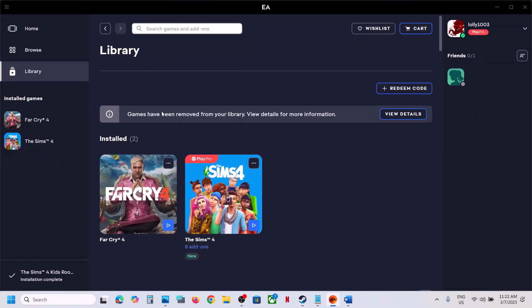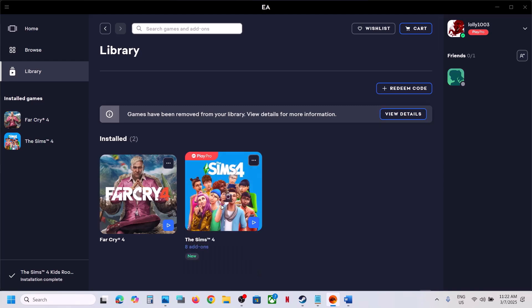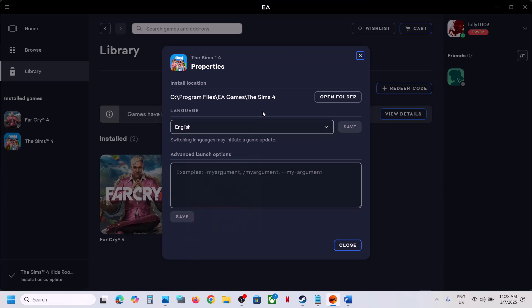If you have the game on EA App, click on it, go to Library, then go to View Properties. Over here you can see Advanced Launch Option. Type in -dx11, save it, launch the game and check. If that does not work, type in -dx12, save it, launch the game and check. Still not working? Remove this, save it, and follow the next step.